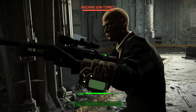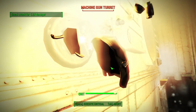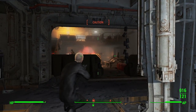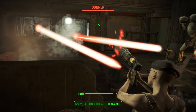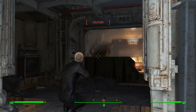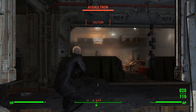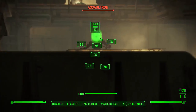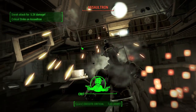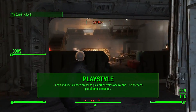At level 8 take Gun Nut — you'll really want to modify your weapons as you approach level 10, and this sets you up to modify every rifle you come across. At level 9 take Rifleman rank 2, getting 40% more damage, which is great if you've found a rifle you're comfortable with. Finally at level 10, take Mr. Sandman — since we're using silenced weapons, this gives us that extra damage multiplier when sneaking.